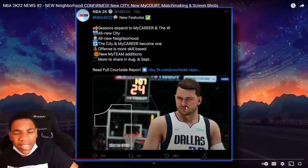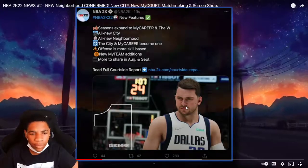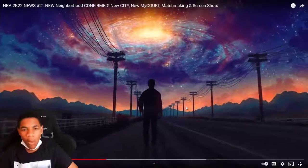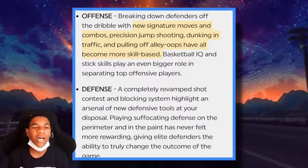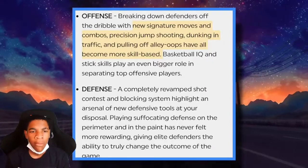2K also dropped the first full season details for MyCareer. There's a lot to cover. The key on-court game details include new signature moves and combos, jumping moves and combos, and they've made the gameplay way more skill-based. We see all this talk but we need to see gameplay.